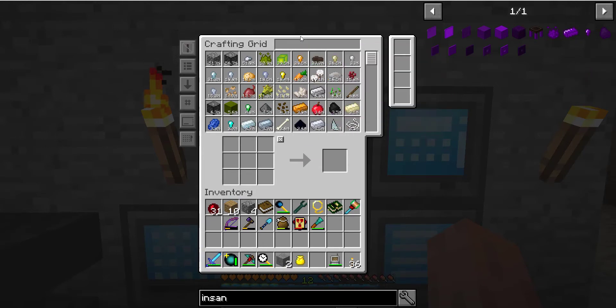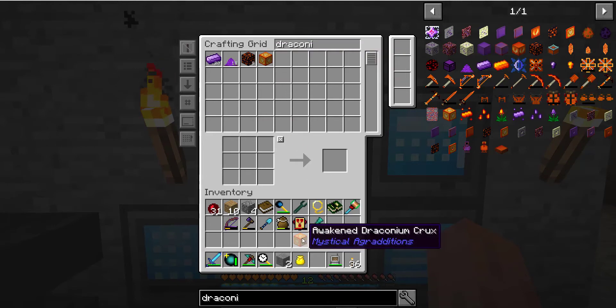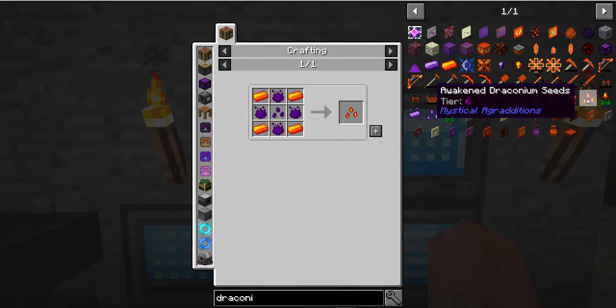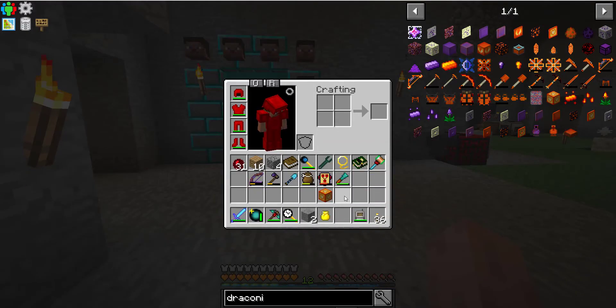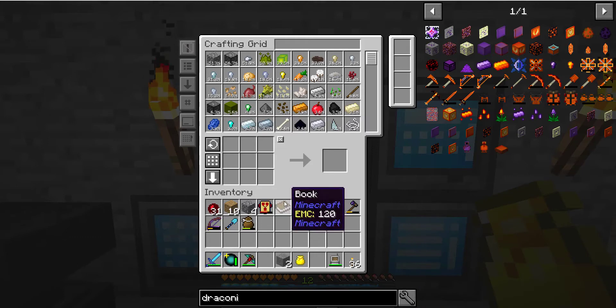I'd like to pop a nether seed down just because it would be nice to be growing nether seeds. There is also draconium — I didn't know I got that. I use that for the draconium seed, but I need awakened draconium ingots. I need to craft draconium and I don't have the power for that. So nether first, and dragon eggs require going to the end.